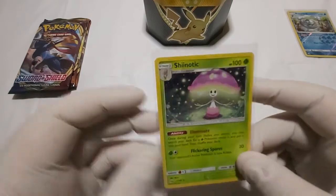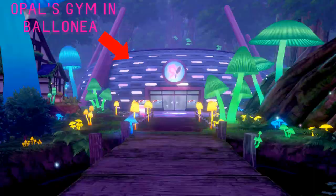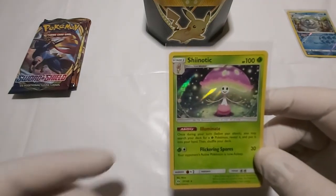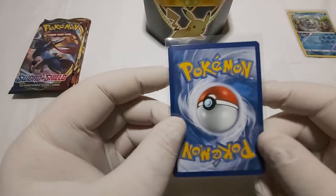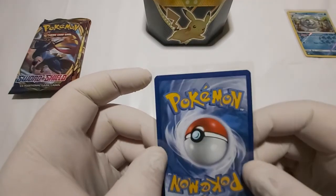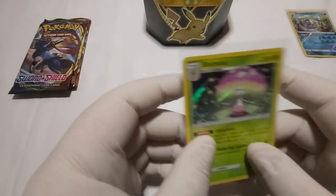This picture actually looks like it's from Glimwood Tangle, if you know from Sword and Shield — like when you're about to go to Opal's Gym. The fifth gym leader, I think. Yeah, after you beat Bea or Allister in Sword and Shield. Let's check the back real quick. Actually it looks quite alright — this is immaculate. I don't see any nicks or anything.